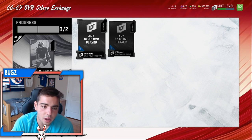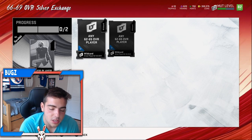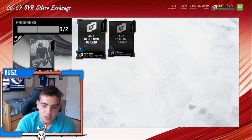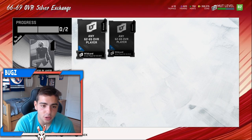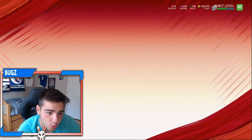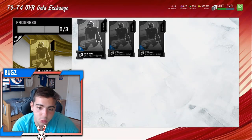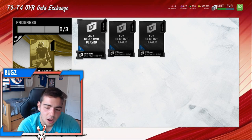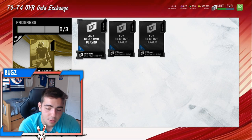Let's get into it. This is a very easy way to make coins — first of all, getting rid of your silvers in the exchange. Who wants to have silvers in their binder? They don't go for anything. Selling them could take hours, days, or forever. So why wait and try to sell your silvers when you could just exchange them into a set and possibly get a 74 overall, which could get you power-ups that go for a ton of coins? Just get rid of them — it's a lot faster, a lot easier, it takes literally no effort.